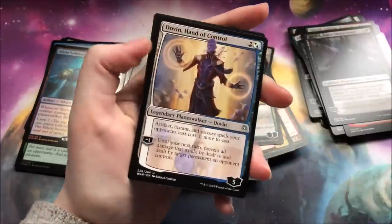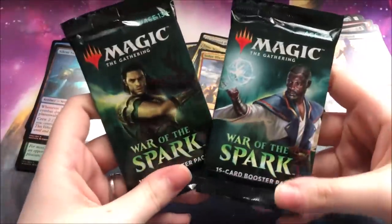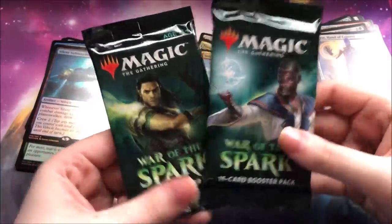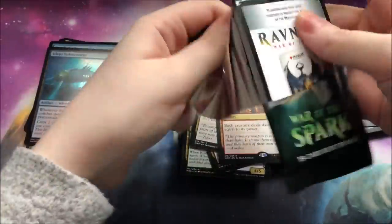Ral's Outburst, Ugin's Conjurant, a Dovin, and a Solar Blaze. Not a bad card. Last two packs — what are we going to pull out of these? I would like a Gideon Blackblade. I know that it's not going to happen, but a girl can hope, right? Or a Lightning Bolt — I'll take a Lightning Bolt.